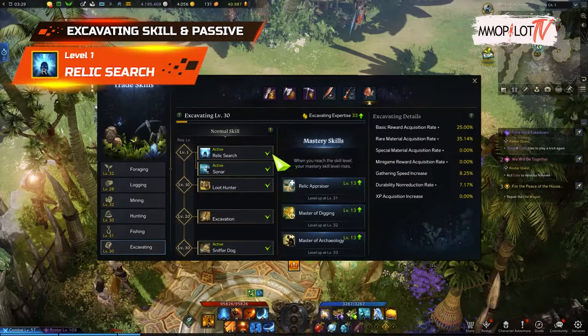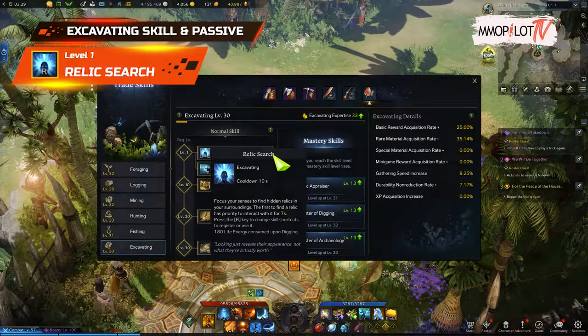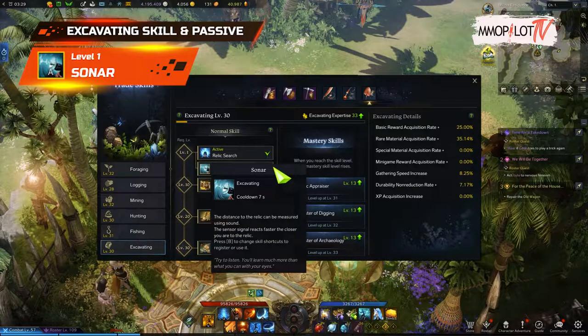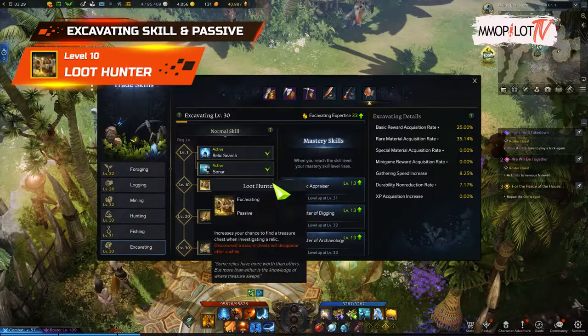There are four phases in this profession. Level 1 — Relic Search: you can ping the area in a large radius around you to reveal the location of a buried relic. Level 1 — Sonar: when you use your first skill, you will see a small circle floating on your head. When you are near the excavation site, the color and sound of your circle will change.